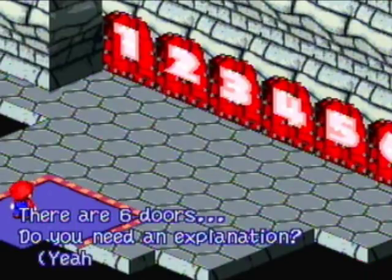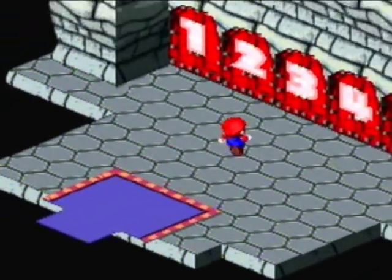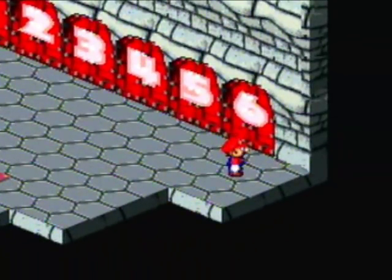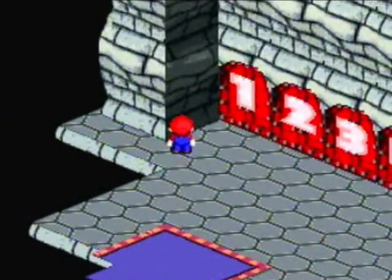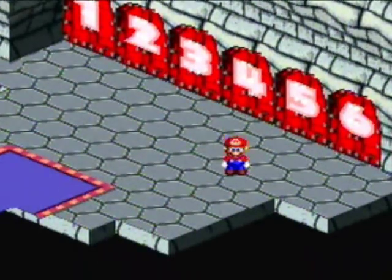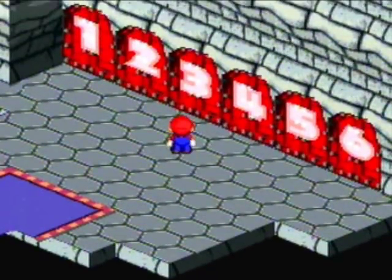These are six doors — behind each one is a three-trial room. You have to go through three rooms, each with a different challenge: battling, platforming, and mind powers. Behind four of these ultimate doors there are the ultimate weapons for four of your characters — Peach, Geno, Mallow, and Bowser. But since we already got Peach's frying pan, we don't really need that one, though I might show it off anyway.